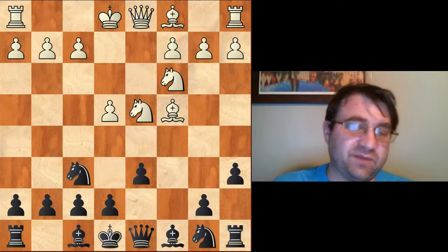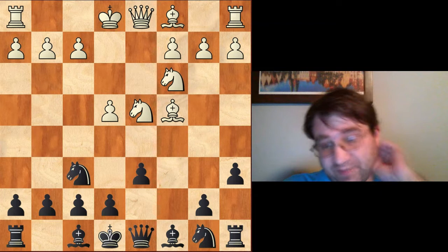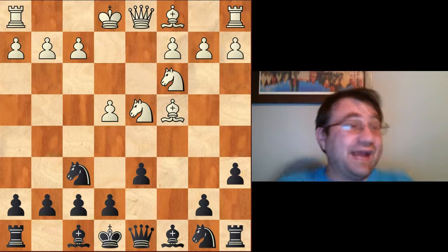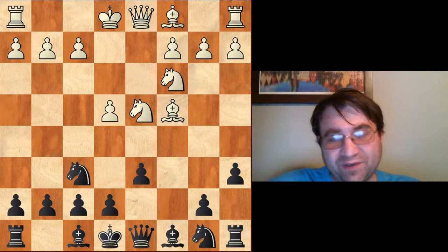If you like content like this and want to see more of it, please hit that subscribe button and click on that notification icon. The Fischer-Sozin attack is going to be tough for me to show you the best way to play against it with black because I absolutely love playing these positions with white as well. So I'm going to try not to give you too much preparation for white — I'm going to focus on how exactly we defend against this as black.